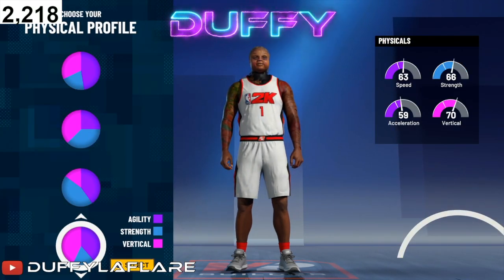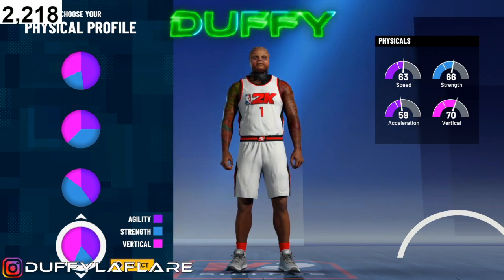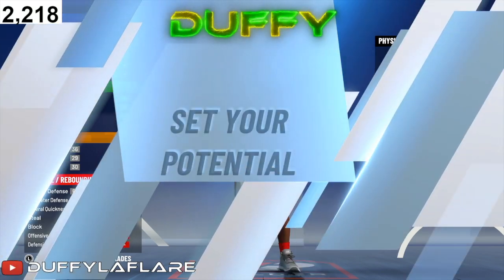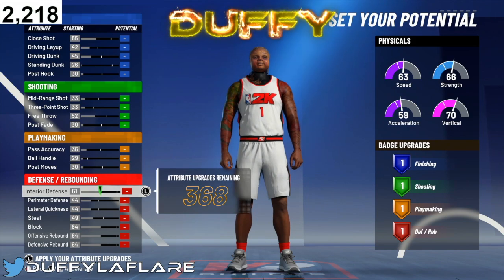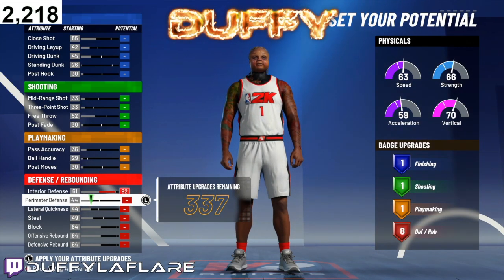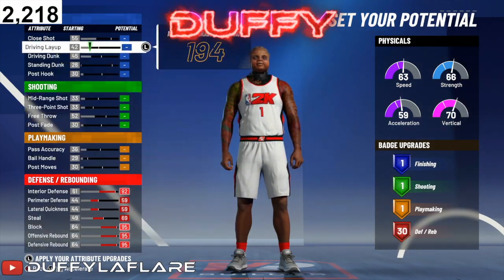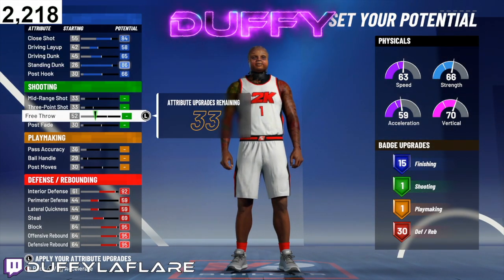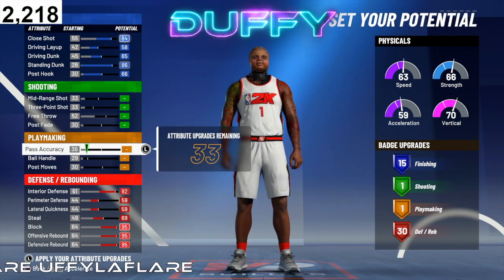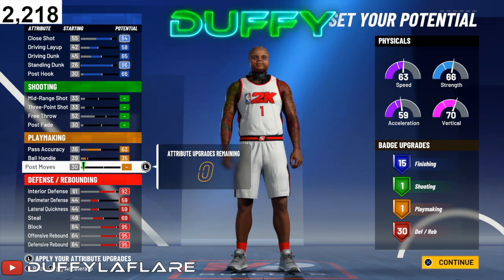For the physical profile, you wanna rock with the one with the most vert and the most speed. If you do not pick the one with the half speed, half vert, you will not be getting boards like that — you will be getting out-snagged. So make sure you get the one with the speed and the vert. For the potential upgrades, make sure you copy down exactly what I have here. Starting out with defense, you wanna go ahead and max all your defense out. Then go up to finishing and max all your finishing out. For the rest, it's still gonna be 1-1 for shooting and playmaking — paint beast, we don't need that — but you can put the rest on playmaking. That'll leave you with 15-1-1-30.